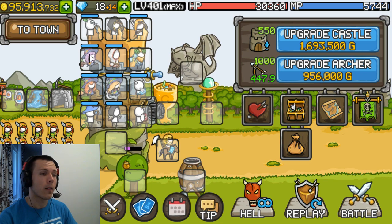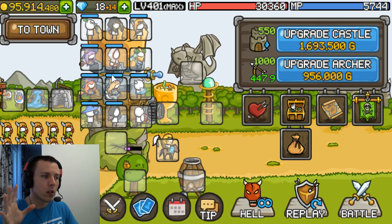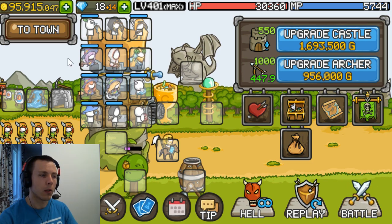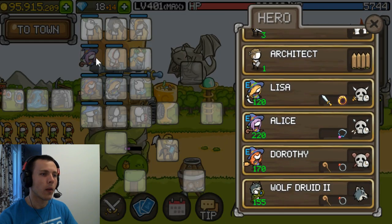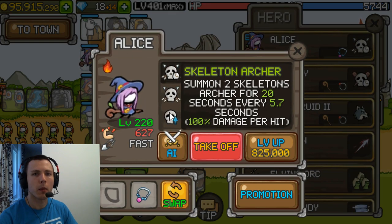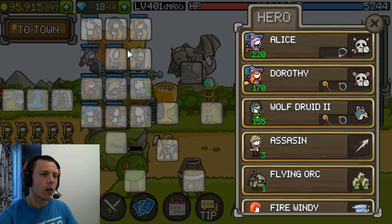For the second row, we have all the witches — the witch trio is really strong in the beginning and stronger than other summoned units. I'd highly recommend going with all three witches and no other summoned units. We have Alice here, who is the strongest of them — you should have her with the fire promotion. She's the highest level because she's the strongest one and one of the main heroes you want to focus on leveling.